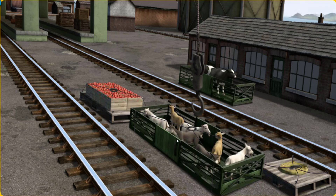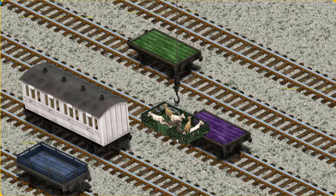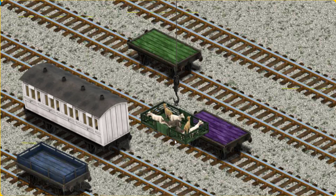Let's lift and load. Now the cargo must be loaded. Show Cranky where the green flatbed is.